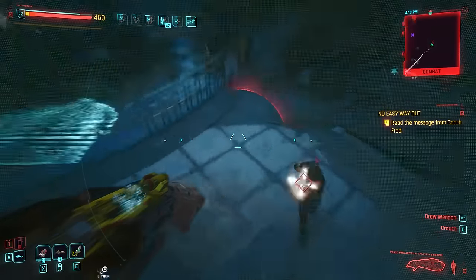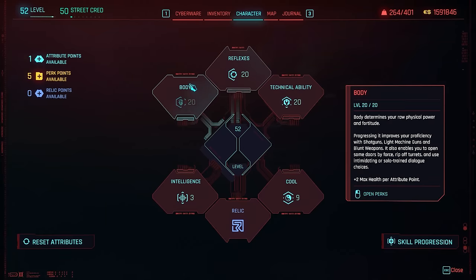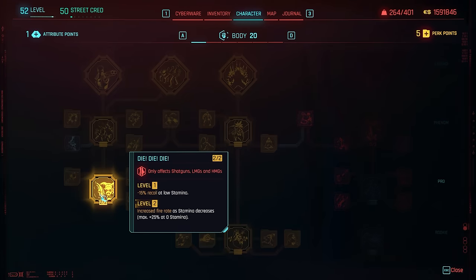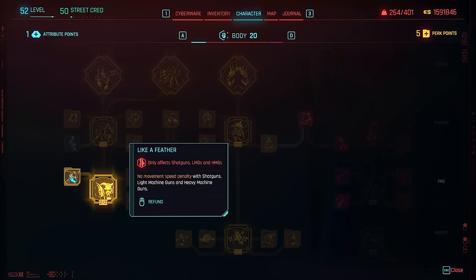This is how we're going to use our skill trees. We're going to put 20 into body, reflex, and technical ability. You can start with body since this is the most important, specifically the left side starting with die die die.